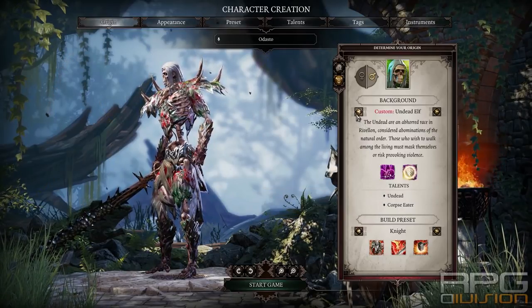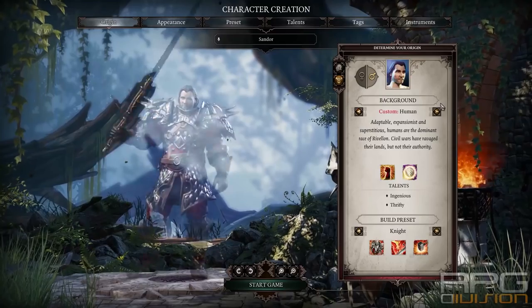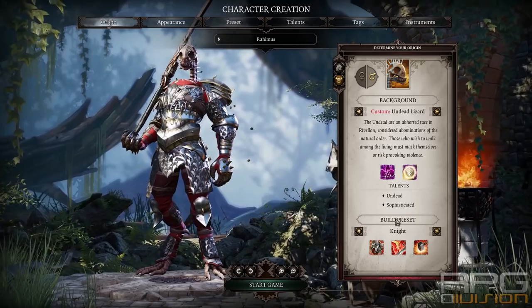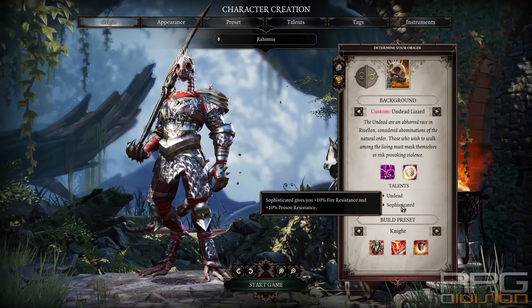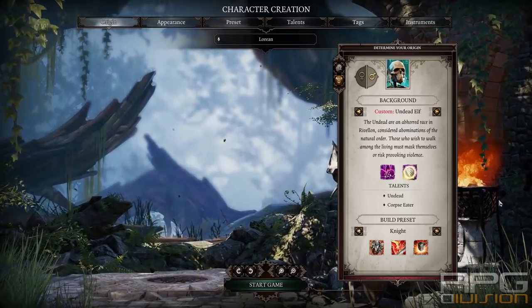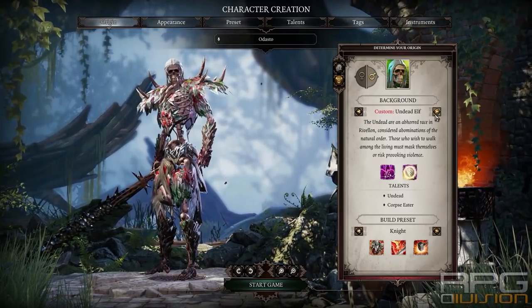Before we start, we will stroll through these options here. You have Undead Dwarf, Undead Elf, Human, and Lizard — up to you what you want to be. The only thing that changes is the second talent: Sophisticated, Ingenious, Corpse Eater, and Sturdy. Depending on what you want to play, if you want to create a custom one. I will use Fane as a preset here.